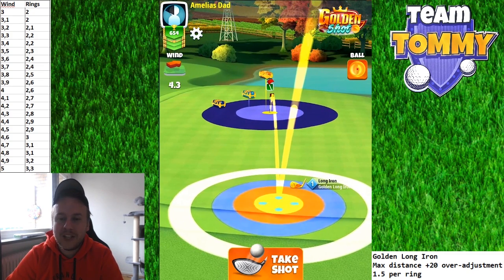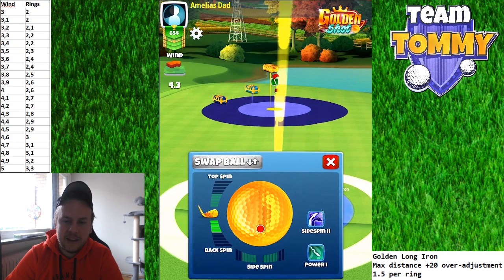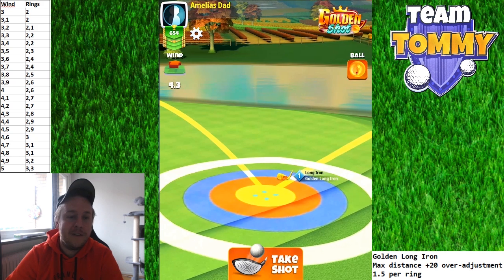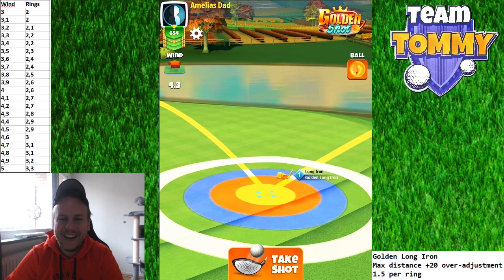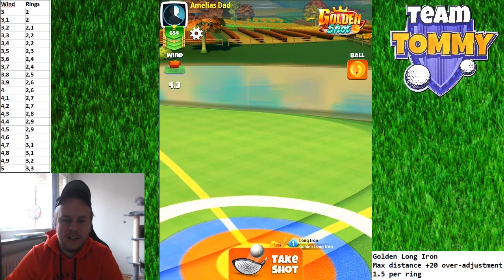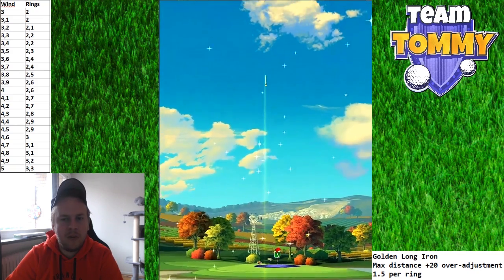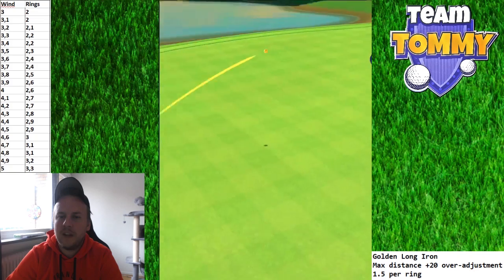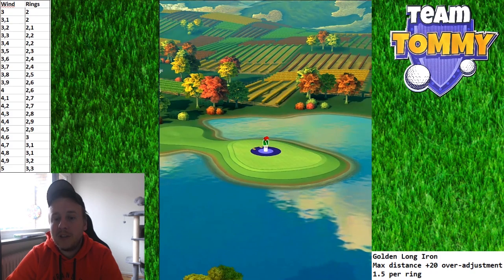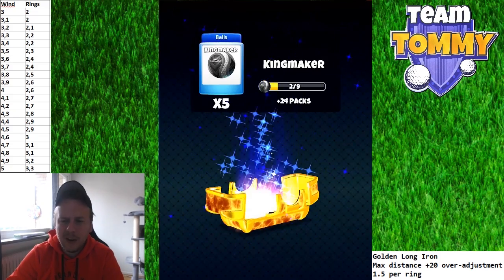Now 4.3 in the other direction — same type of thing: four bars backspin, half a bar side spin to the left to compensate for the push. 4.3 gives us 2.8 rings, so we adjust to 2.8. I went a little too much — very close to three rings — and those decimals definitely make a difference. We come in close but went a little short. Getting the yellow ring, but time to accelerate and get a hole-in-one.